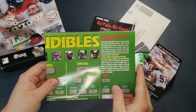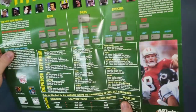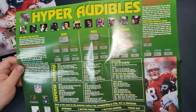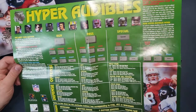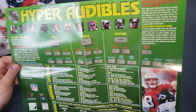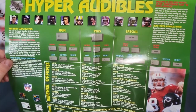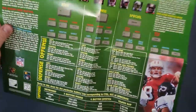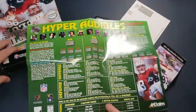And then we got this poster, which I didn't open before. It's called Hyper Audible, and it basically shows all the different plays you can call and all the audibles — you can order 50 available plays. To call for a Hyper Audible, press the A button, so obviously it's meant for a joystick or a game pad. That's pretty cool — this way you can put it on the wall and refer to it while you're playing the game. Looks like a really cool package, definitely more than the usual in here.